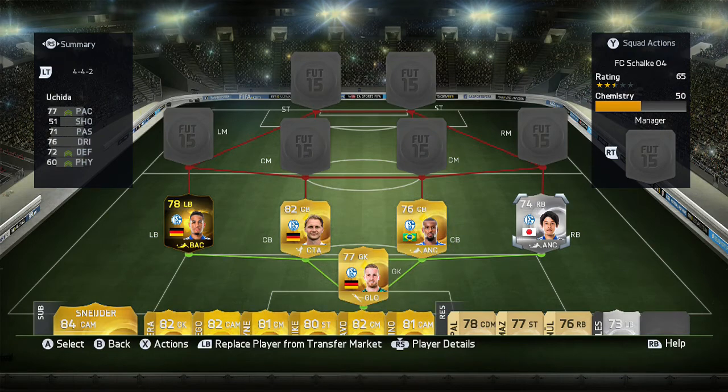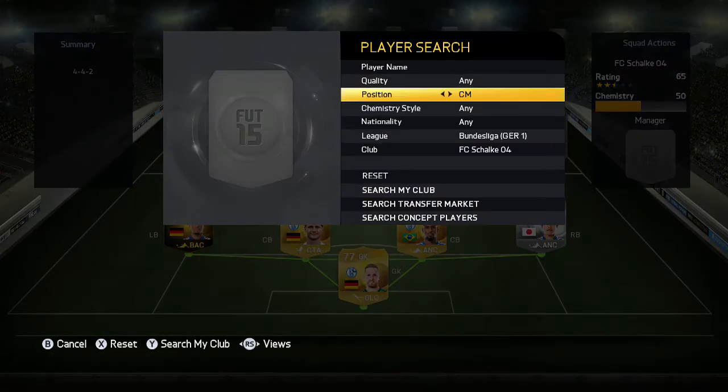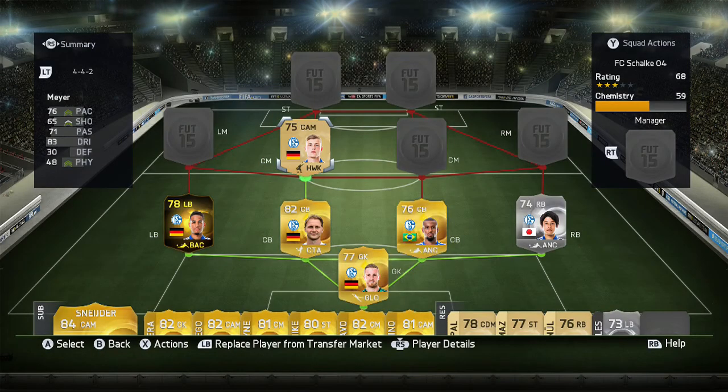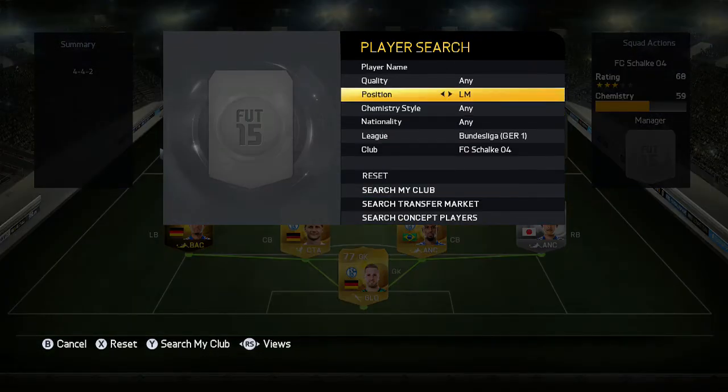Moving into our first center mid, that's going to be Maya, who got moved up from a silver last year to now a non-rare gold. I think he should have got a rare gold because he's amazing — he outperforms for Schalke in that position, since Draxler has now moved on to left wing.